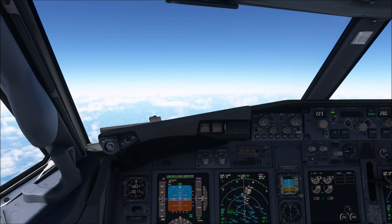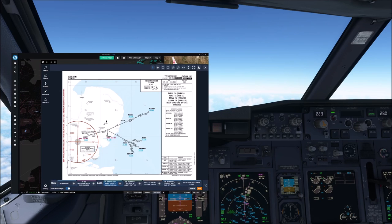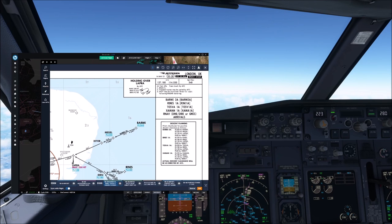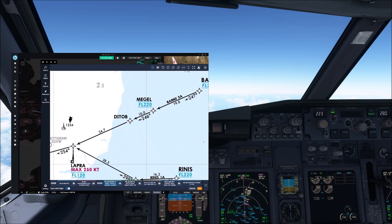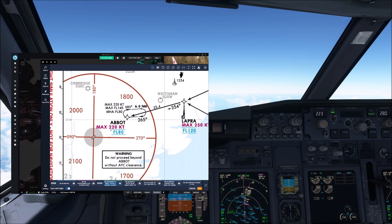We'll start with the general preparation of our approach. We are going to come in via the TOSVA 1 Alpha Arrival, which is what we mostly used on the routes I flew to Stansted. This is the TOSVA 1 Alpha Arrival, valid for both runways 22 and 04. Runway 22 is mostly in use — I'd say 9 out of 10 approaches were towards runway 22. There are descent planning tables listing the same restrictions as in the STAR, and there's an important 'at or above flight level 80' restriction at Abbott.